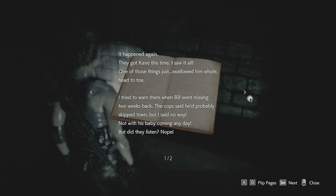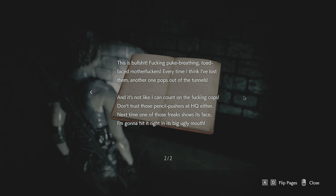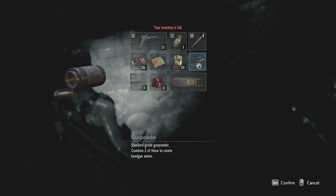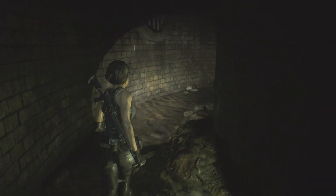Sewer worker notes: 'It happened again. They got Cain this time — I saw it all. One of those things just swallowed him whole, head to toe. I tried to warn them, but when Bill went missing two weeks back, the cops said he'd probably skip town. But I said no way — not with his baby coming any day. But did they listen? Nope. This is bullshit. Freaking breathing toad. Every time I think I've lost them, one pops out, but then another one pops out of the tunnel. I don't trust those pencil pushers at HQ either. Next time one of those freaks shows its face, I'm going to hit it right in its big ugly mouth.' Oh, this is just a corner — it's gunpowder too. I gotta come back because I need all that stuff.